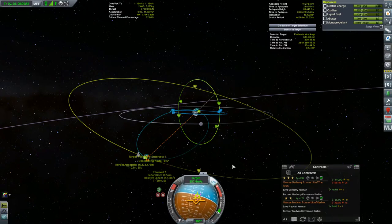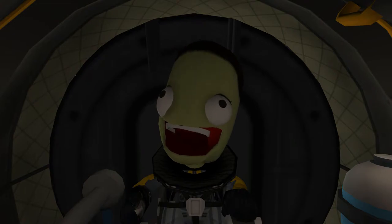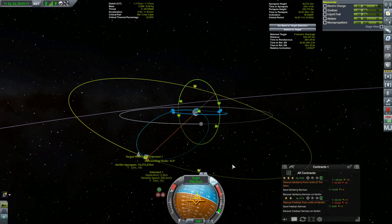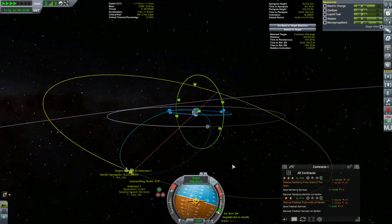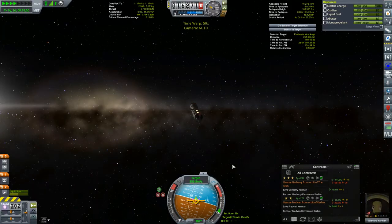One thing I like about these high-altitude rendezvous is that the trajectories out here are relatively straight, unlike low orbit. If the retrograde vector is on the target icon, you're pretty much set. Closest approach is now a little over 2 kilometers. Better Burn Time has kicked in, providing us rendezvous information by the nav ball — we can get ourselves out of map view now. I'm a big fan of any mod that keeps you from having to be in map view all the time.